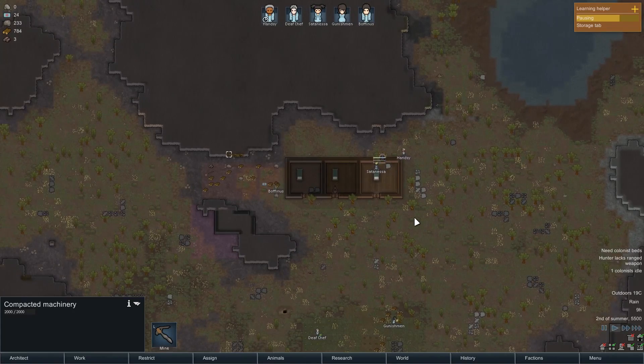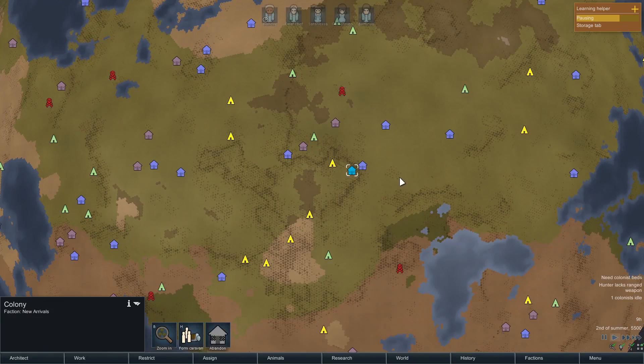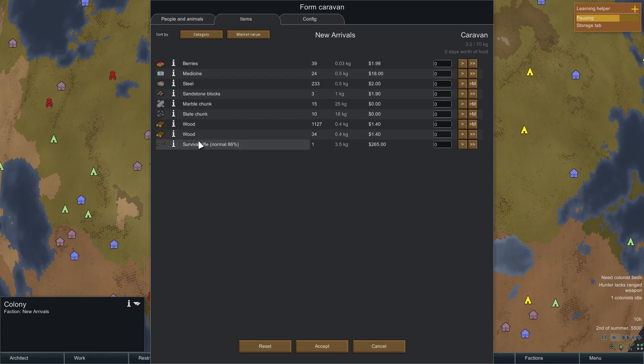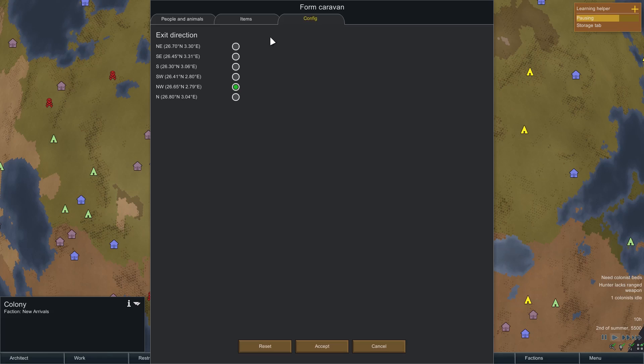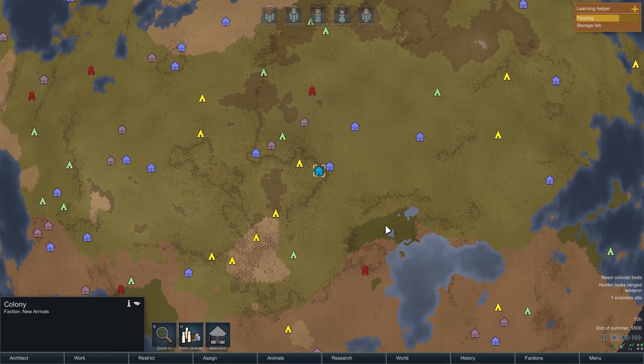What we really want to do is have a look at what we can do with caravans. To make a caravan, all you have to do is select your colony and choose 'Form Caravan.' You can take as many colonists as you want, take your animal, give them some items - probably best to take a lot of food. Then you can choose which direction to leave your colony. We won't do it just yet though, because we actually need some food, otherwise the caravan will starve.